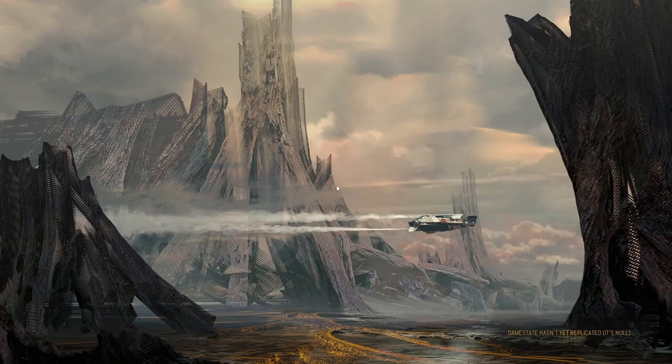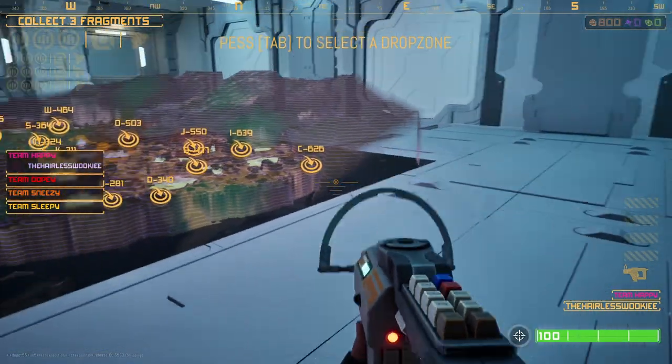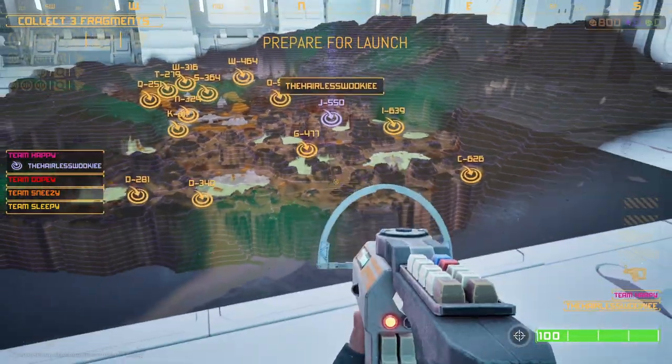That's when it's true chaos. Going over the controls real quick: your typical WASD keys for moving around, space for jumping. If you click C, it will toggle you into crouch versus holding Control to crouch. Shift holds down to run and you can do slide running as well. E is your interact button — that's how you put down mining things and choose locations to drop.